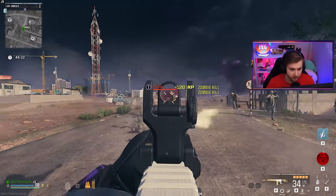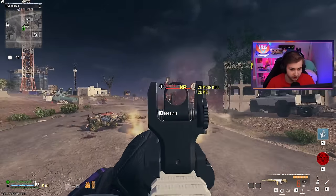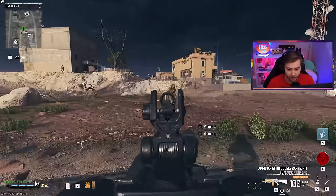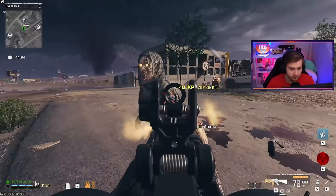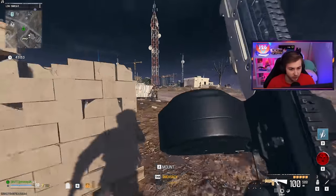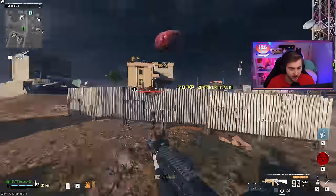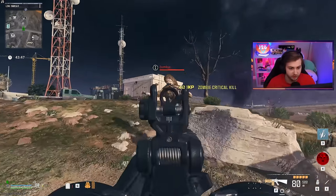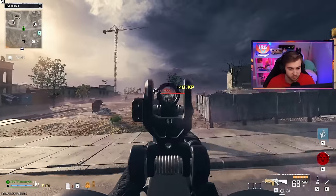Tier one zombies getting obliterated. Fire rate does seem a bit faster. And then for our AMR9, I can't tell if it's shooting any differently. But from everything in the patch notes, we kind of want to use this closer up to zombies — we want to be at close range. Trying to fight them from a distance doesn't seem like the best move with this gun.